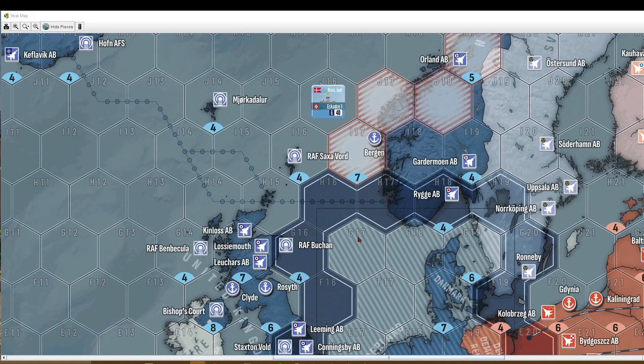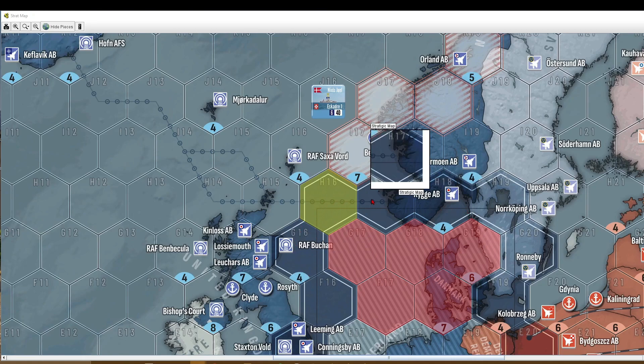Naval units may not move on the strat map in these hexes. Instead they will move to one of these transitional hexes and then enter the op map. This video is to show you how this works.